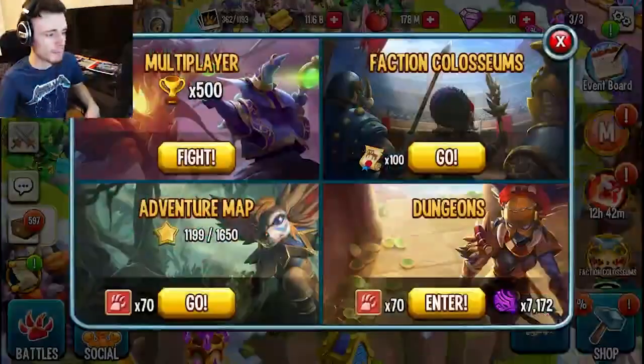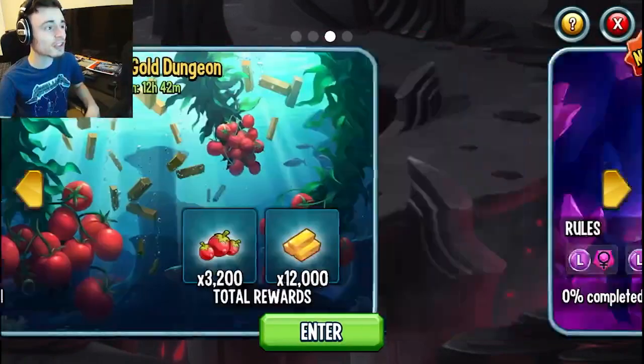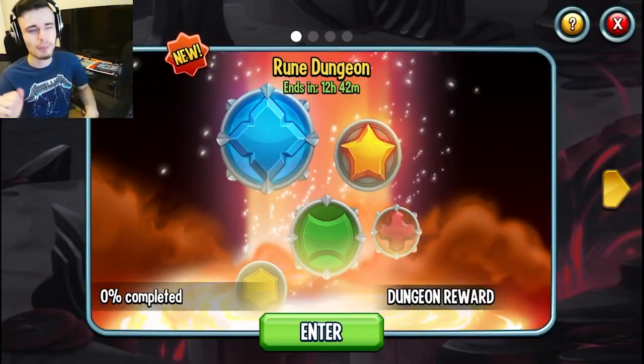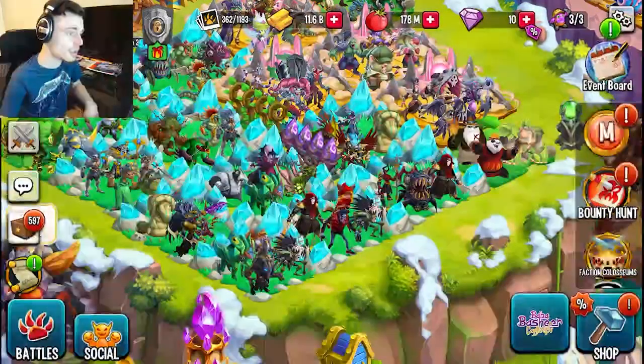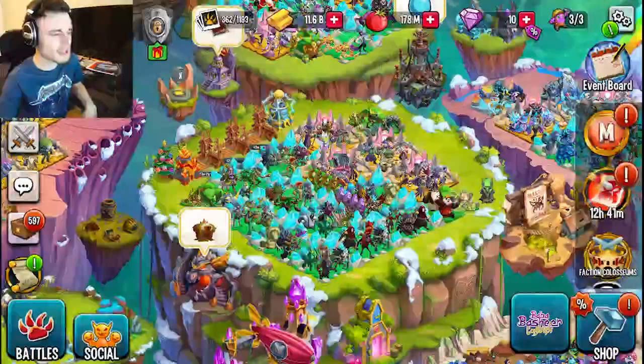My favorite way is going into the dungeons — go into resource dungeons and there's going to be a maze coins dungeon in there. It is not active yet, but it most likely will be by the time this video comes out, so make sure to keep an eye out for that. You can get a free 1,500 maze coins from that, which is a lot of maze coins.